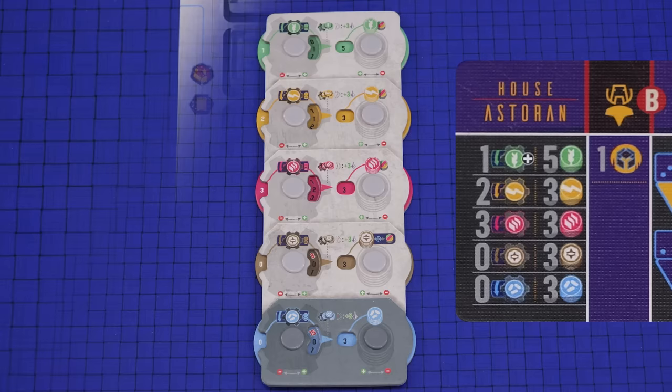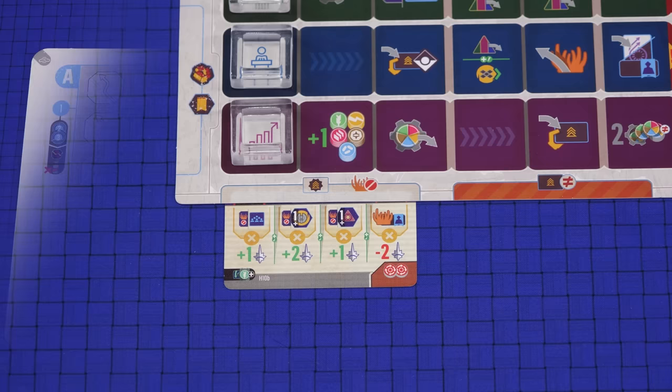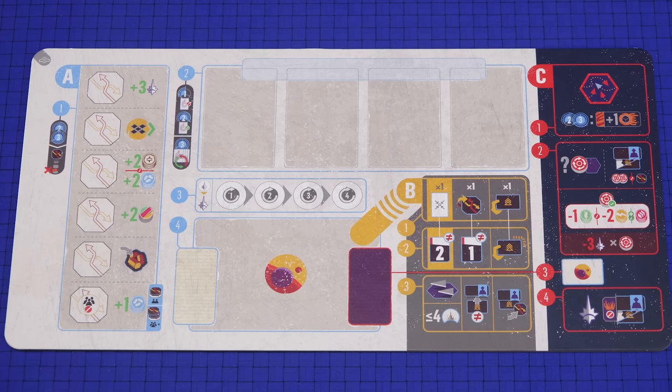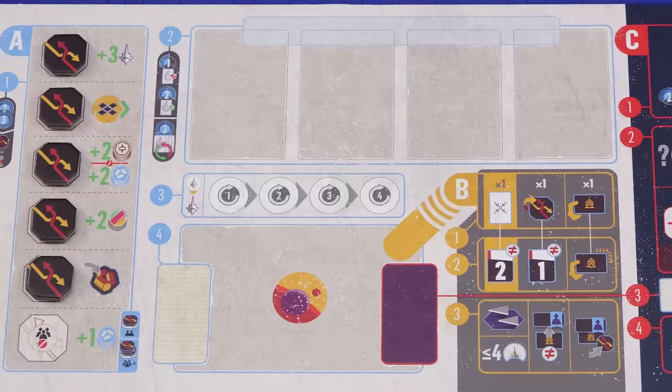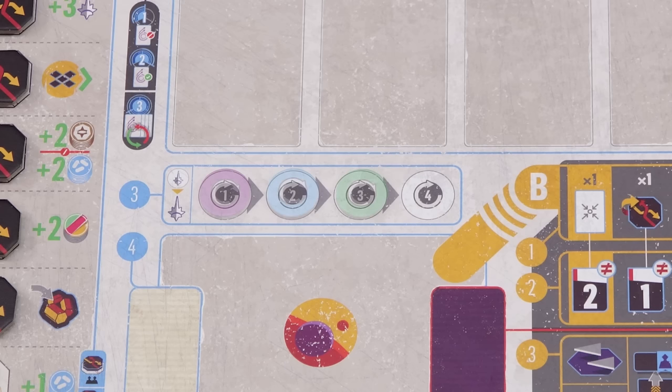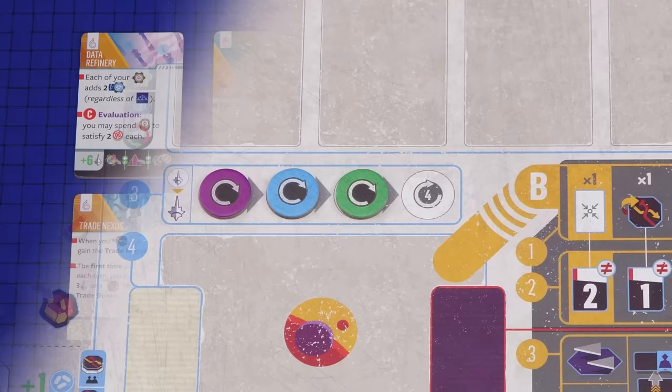That's everything from the origin card done, so flip it over and tuck it under the leftmost agenda slot on your house mat. Place the galactic board on the table — use this side of it for a competitive game. Take the trade tokens and place them as follows. In a two player game, place one token on each space and return the remaining six to the box. In a three player game, place two tokens on each space except for the bottom one, returning the remaining two tokens to the box. In a four player game, place two tokens on each space. We're setting up a three player game, so the board will look like this.